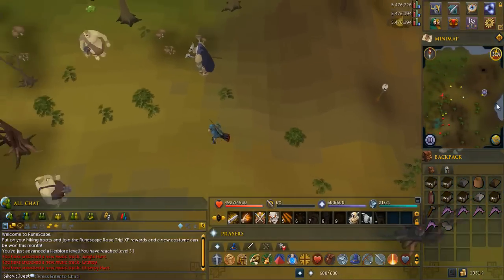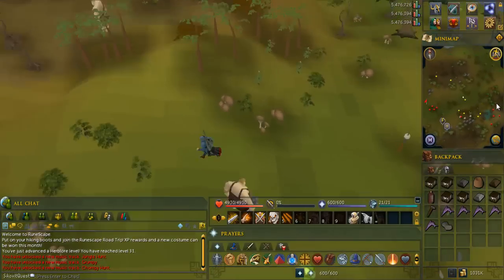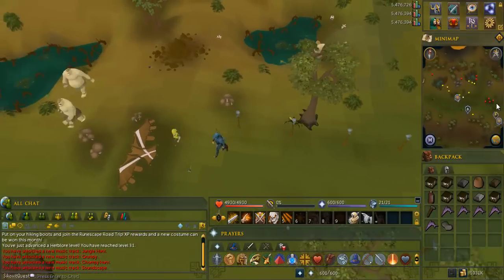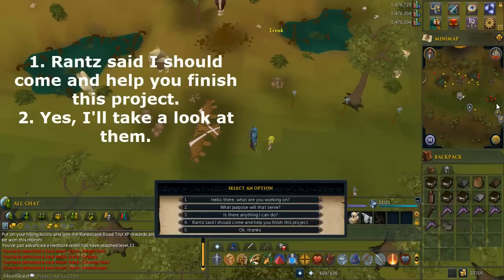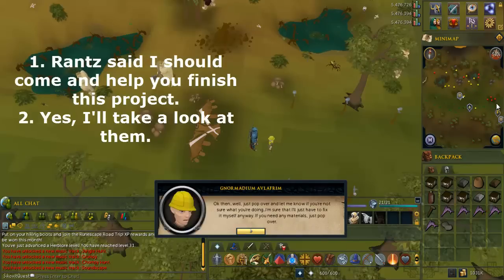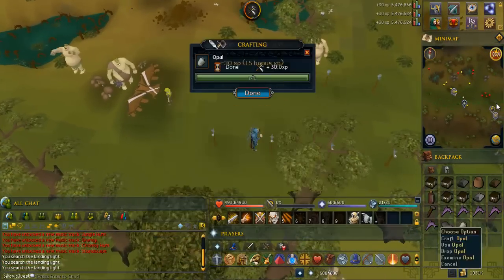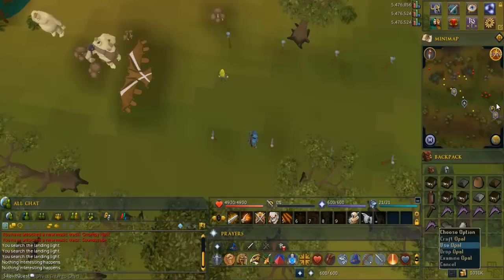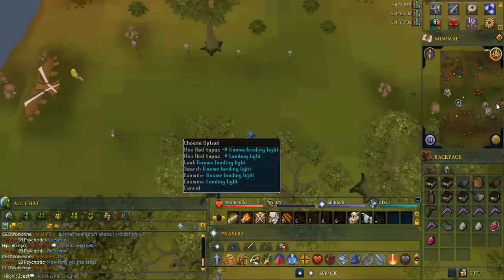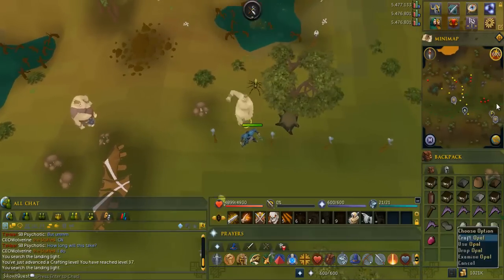Head straight west until you reach the gnome glider. Talk to the gnome and select the options written on screen. There are eight landing lights in the area. If you right-click and search them you'll find a gem in each one — all you have to do is cut the gem and put it back. The reason I told you to bring all those cut gems at the beginning of the video is because some of the gems from the lights, if you cut them, there's a chance you'll crush them, which means they won't be usable and you have to go get them anyway. This way you don't have to go back and forth.